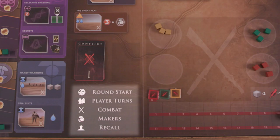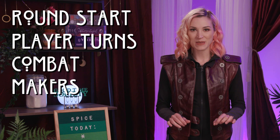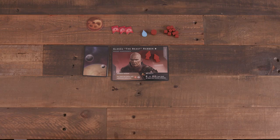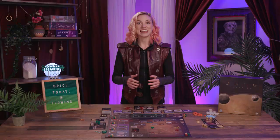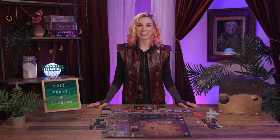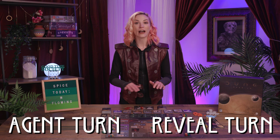Gameplay occurs in rounds, each divided into five phases: round start, player turns, combat, makers, and recall. First up in round start, the top card of the conflict deck is revealed and placed face up to the right. Each player then draws five cards from their personal deck to form their hand. Next, in the player turns phase, beginning with the player who holds the first player marker and proceeding clockwise, each player will take a turn — either an agent turn or a reveal turn. After a player takes their reveal turn, they are out of rotation for the remainder of the phase, which lasts until all players are out of rotation.